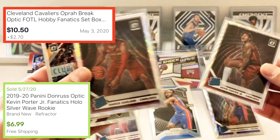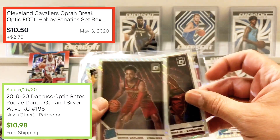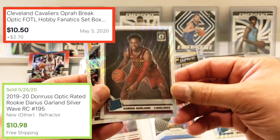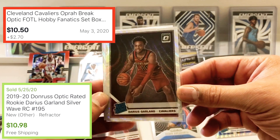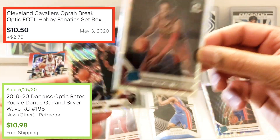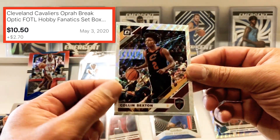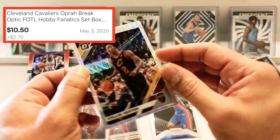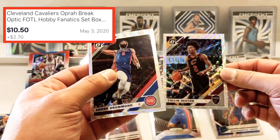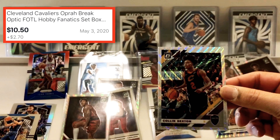Darius Garland rookie — he's gonna be good, I've been looking at his cards. He's already starting to play well after the all-star break, getting a lot of assists. He could be a solid point guard in the league; if he's not a starter he'll be a very good six man. He's not someone to overlook. Oh, this is a cool card — Colin Sexton, shines really nicely compared to some of these other ones. It has the shine all the way through, it just stands out more.